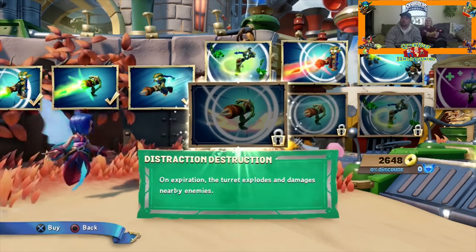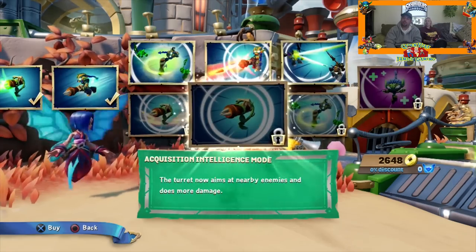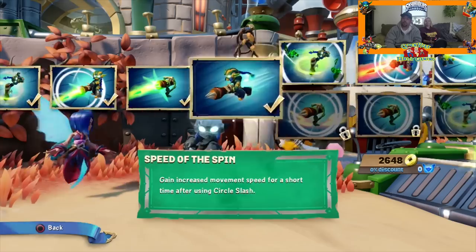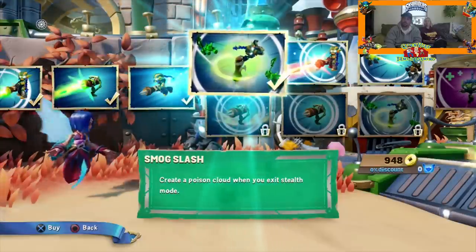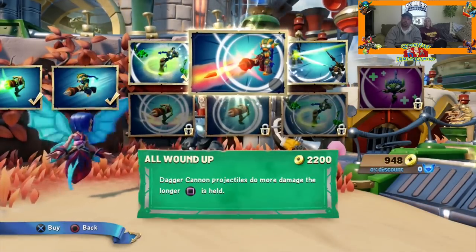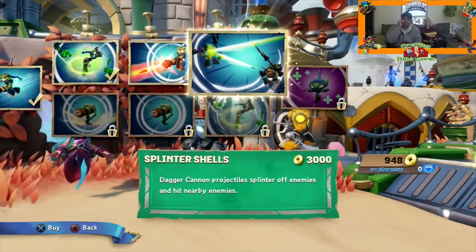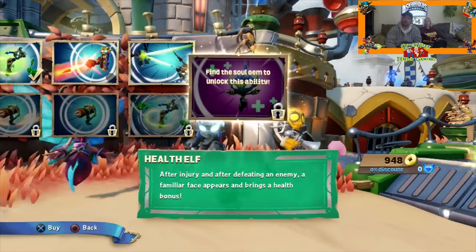Let me look at the other one. Distraction, Destruction — on expiration the turret explodes and damages nearby enemies. Acquisition Intelligence Mode — the turret now aims at nearby enemies and does more damage. Or Spin to Win — Circle Slash does more damage and knocks enemies further away. Did I choose the right path, guys? I get Smog Slash — create a poisonous cloud when you exit stealth mode. That sounds pretty cool. And All Wound Up — dagger cannon projectiles do more damage the longer the square button is held. I'm broke. Splinter Shells — dagger cannon projectiles splinter off enemies and hit nearby enemies. Must find the soul gem to have this upgrade. There are soul gems — look at that. I'm broke, I have hardly any money.